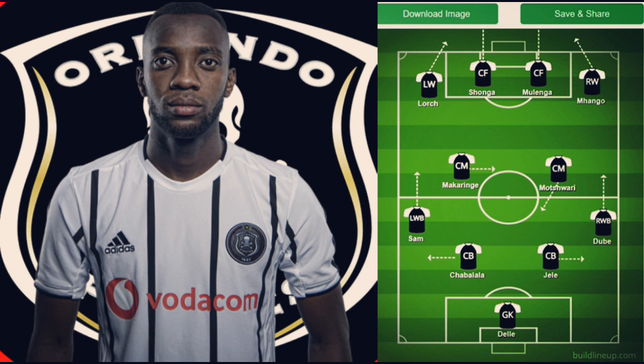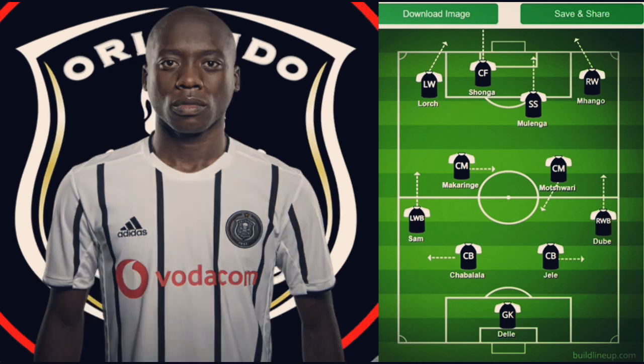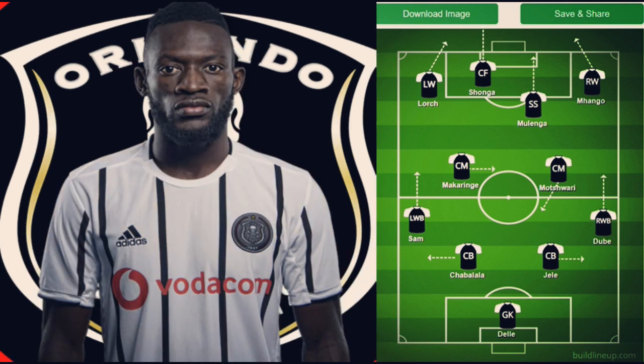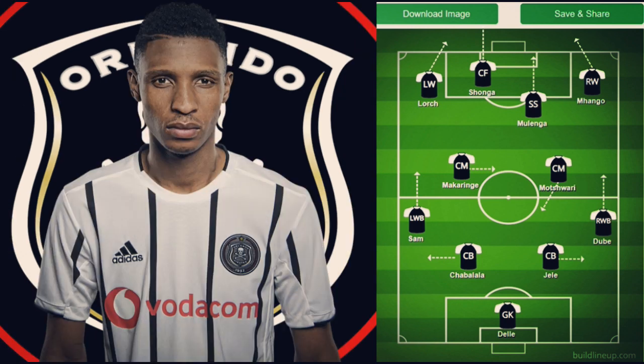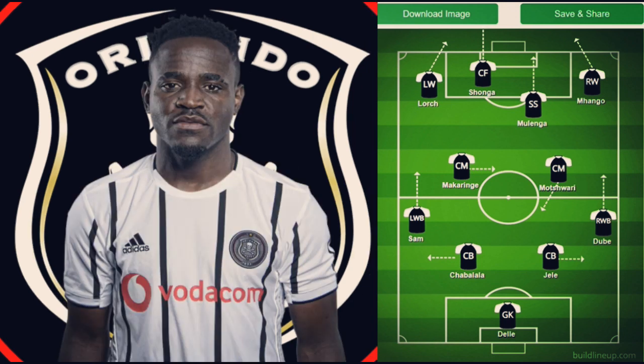We've also brought in Justin Shonga. With Shonga and Mulenga both up front, Mulenga drops slightly to play as a second striker while Shonga leads the line. Mulenga's work rate also helps the midfield. I took out Lambo and replaced him with Makaringe because Makaringe is the more athletic player and helps Ben Mutwari in midfield. Imagine Lodge, Shonga, Mulenga and Mahango all running at a defense — that's goals galore.